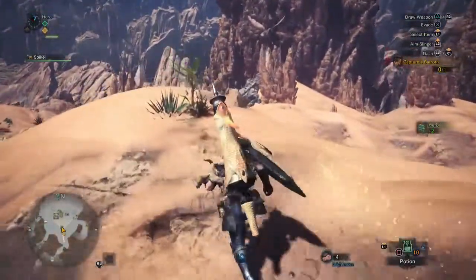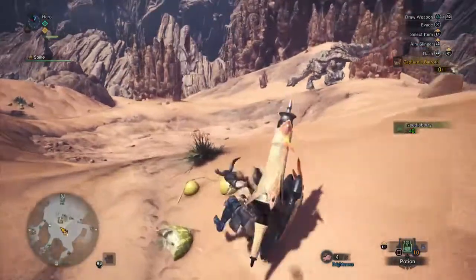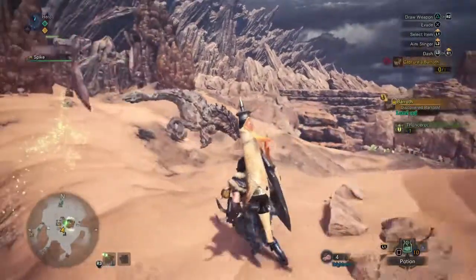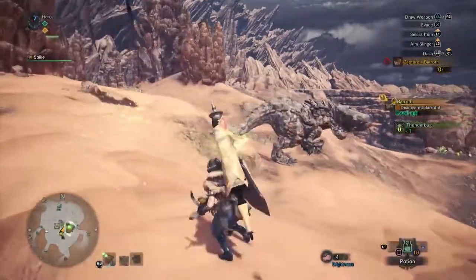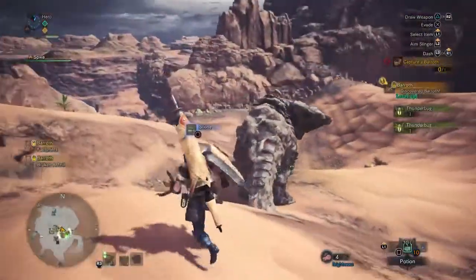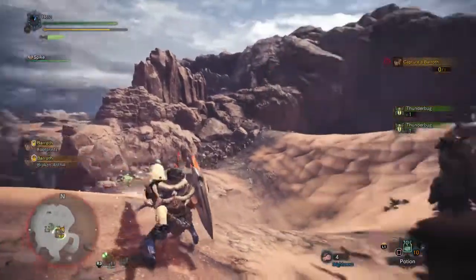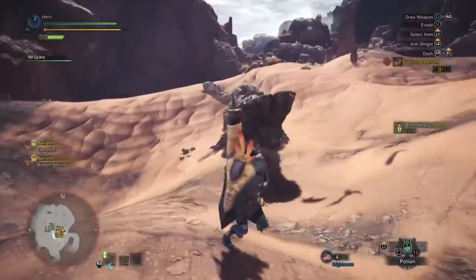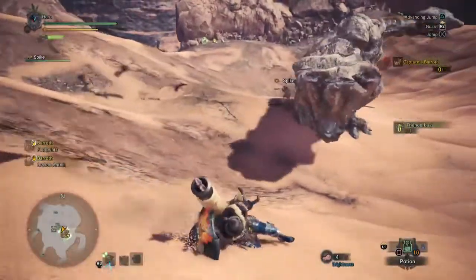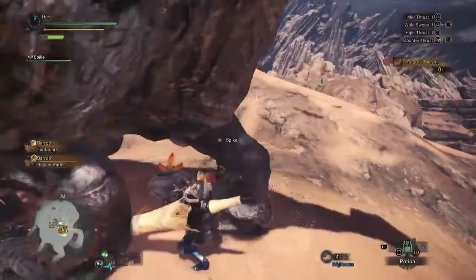Grab the Thunderbugs here in case you need to make traps of your own — combine that with the trap tools to make shock traps. Right here we're going to greet the Baroth. My weapon of choice is the Lance — it's fairly easy, high attack power, more defensive-oriented, and it's hard to screw up. The thing about the Baroth is its head is heavily armored, so much so that I really don't recommend trying to bother with it unless you're wielding a hammer.